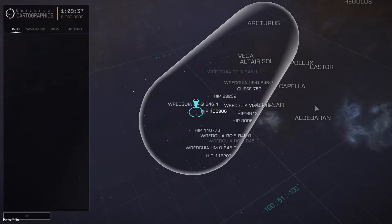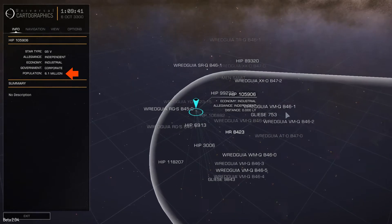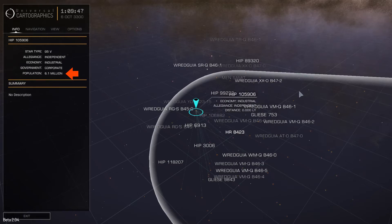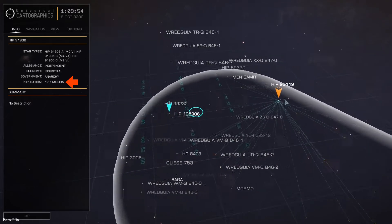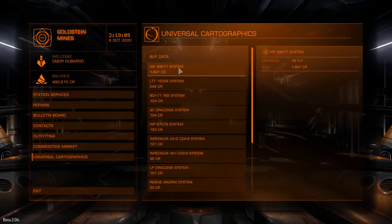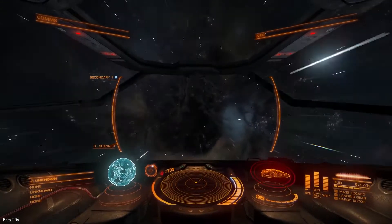First you need to find a good system with lots of planets. A good way to find them is to check how many people are living in the system. Another way is to look in the market to see what's available to buy and note the highest valued system.